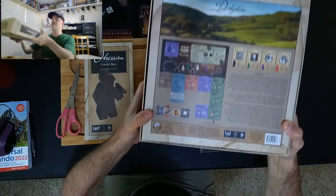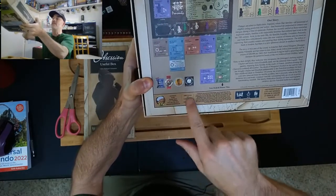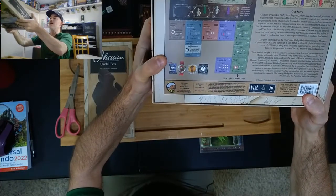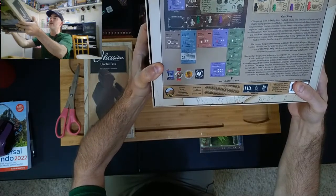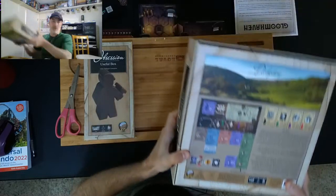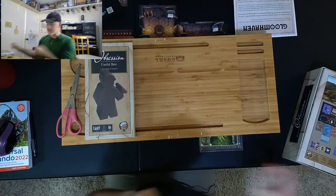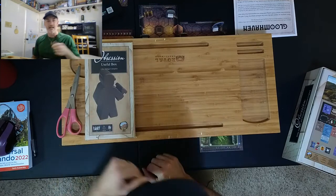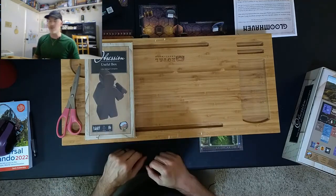If you have a box, there's a copyright date on the back down here. I hope I'm holding it so it's visible. If that copyright date says 2020, then you might want to go to BGG and look up the useful box.